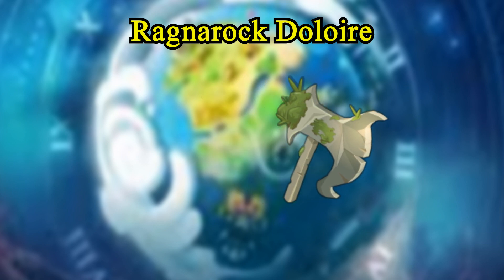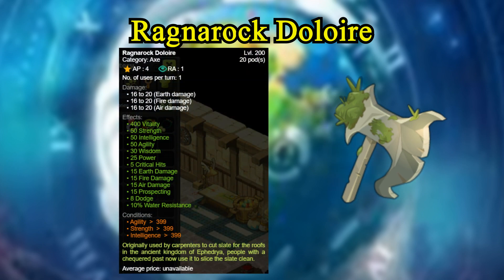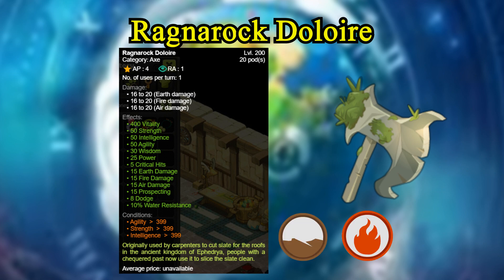Here are the stats — this is a very interesting axe. It hits for three elements: 16 to 20 in earth, 16 to 20 in fire, and 16 to 20 in air. Stats: 400 vitality, 50 in strength, intelligence, and agility. 30 wisdom, 25 power, 5 crits, 15 across the board in earth damage, fire damage, and air damage. This is a powerhouse. Also 15 prospecting, 8 dodge, and 10 water resistance.